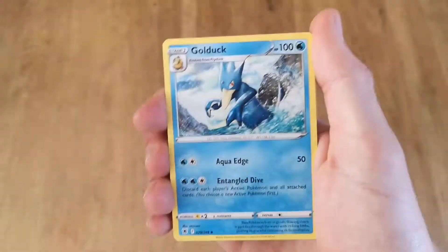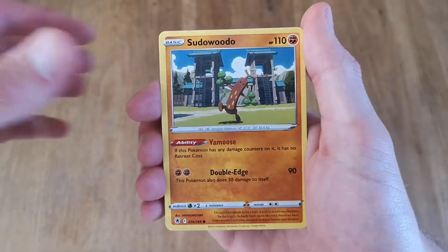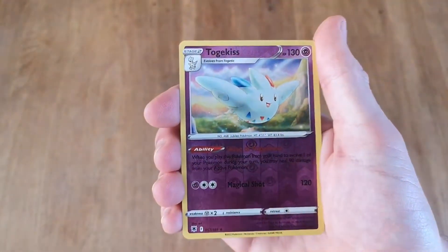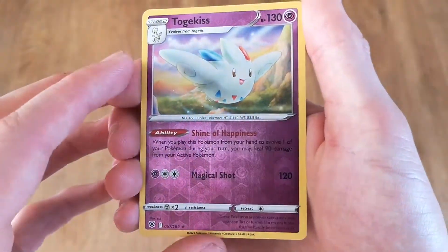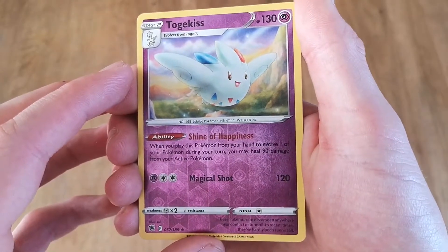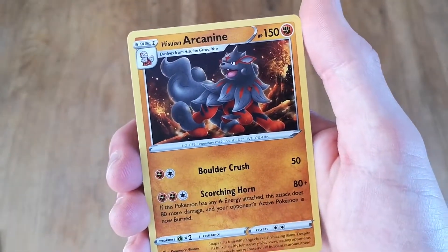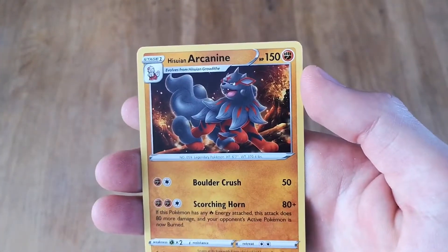Arcanine, Temple of Sinnoh, Golduck, Kricketot, Sudowoodo, Combee, Drifblim, Psyduck — come on. We got a reverse Togekiss rare! When you play this Pokemon from your hand to evolve one of your Pokemon during your turn, you may heal 90 damage. And we got a Hisuian Arcanine.